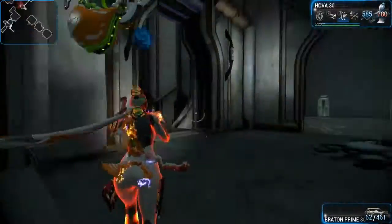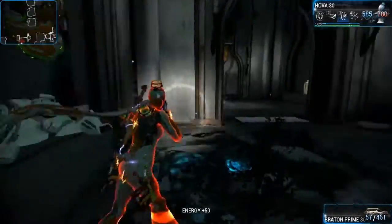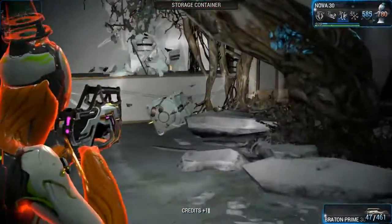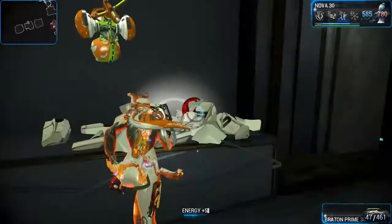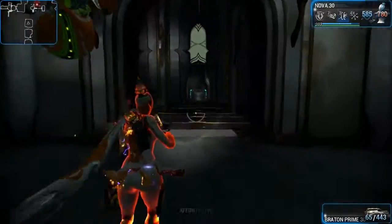Because this is the Derelict, this is where you've got to come for nav coordinates — the Golem nav coordinates — and the mutagen mass stuff, because that is such a pain. The mutagen samples now only drop in the Derelict, and because mine keeps crashing we can't really get any.